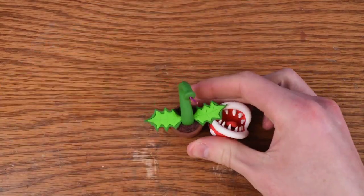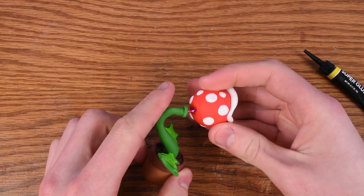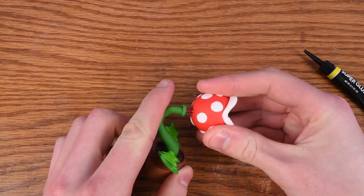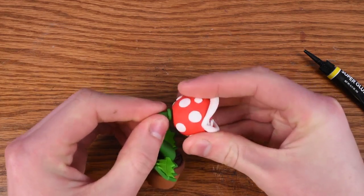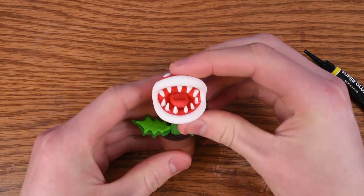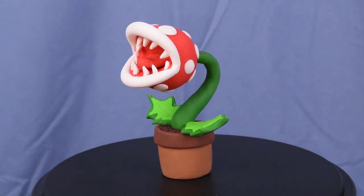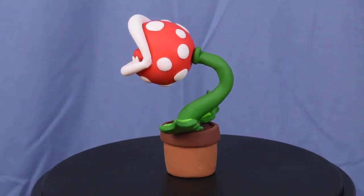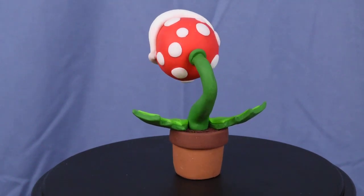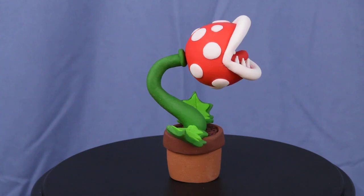After baking, let's take a little bit of super glue to attach the head on there. And here it is guys — the piranha plant! I really hope you enjoyed this video or found it helpful. If you did, don't forget to leave a like and maybe even consider subscribing. I will see you all in the next one.